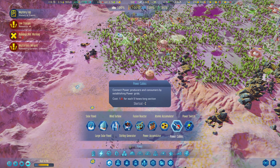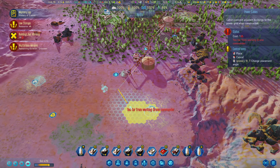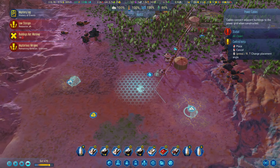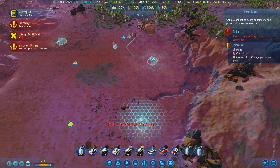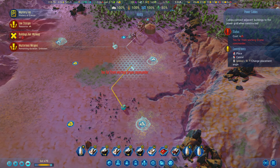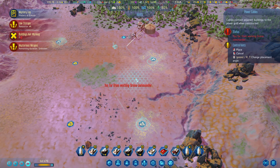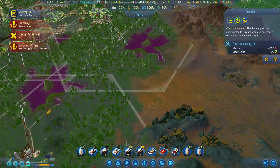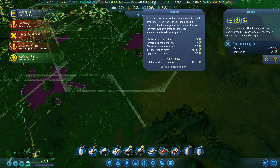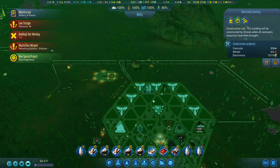That also means we need some power cables, which I'll connect potentially over here. Would that work if I connect this way, or do I need to connect it at the back? Things that will work - it's just too far away. On this one I'll do the shortest way possible and it will be good. They're bringing resources over here. We need more electronics - at the moment we're spending 24 and we are building 22. This needs to be sorted out.